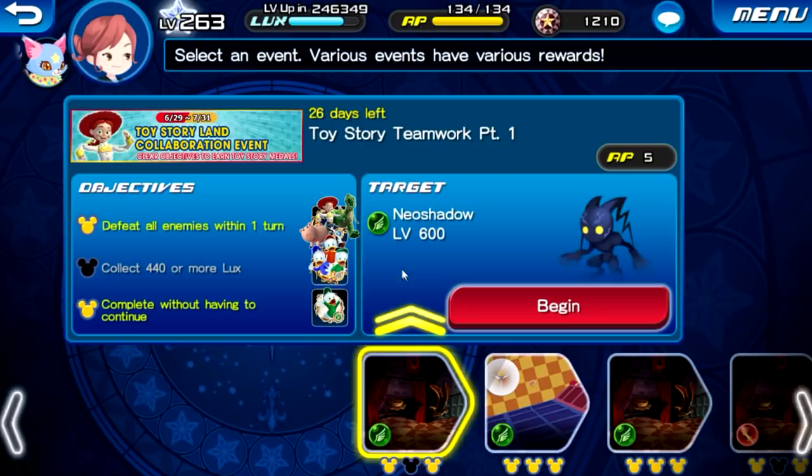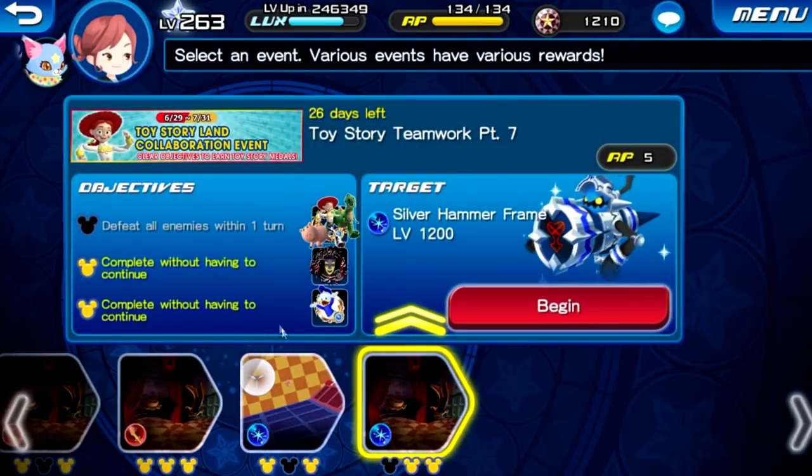I have some mixed feelings about this event and the medal. Jesse is kind of basic — there are already a lot of better effects out there. She is the first medal to provide both upright and reverse defense debuff in the same medal, which is cool, but she only provides one tier of debuff for each. What I don't like is that you can only get the medal up to seven times since there are only seven stages. We haven't had a legitimate farmable medal in a very long time — I think the last one was Flash during the repeat Zootopia event.